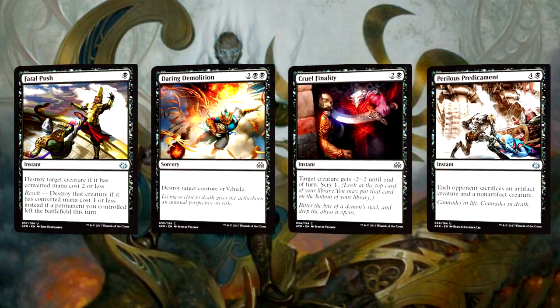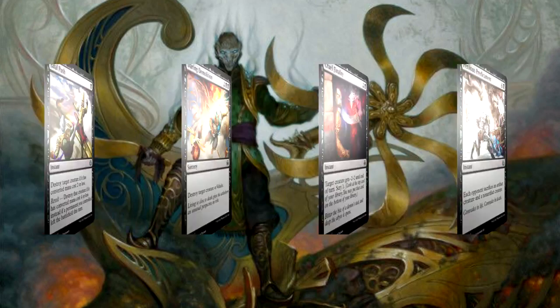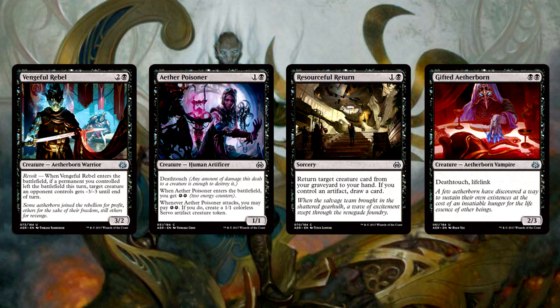If we're talking black cards, you're obviously running all the removal in the world. Fatal Push, Daring Demolition, Cruel Finality, Perilous Predicament — if it's removal, you gotta play it. Beyond actual removal, black has some interesting cards: Vengeful Rebel is a powerful Revolt removal creature, Aether Poisoner is solid, Resourceful Return if you have artifacts is very good, and Gifted Aetherborn is just the nuts. If you get that card and you can play black, you run it. Black is very strong in removal, and if you're playing black, hope you have a lot of it.